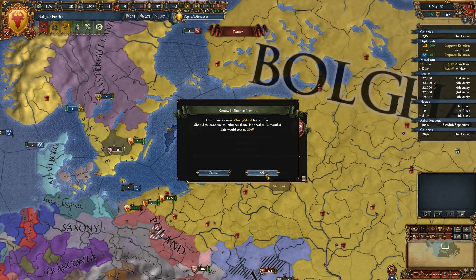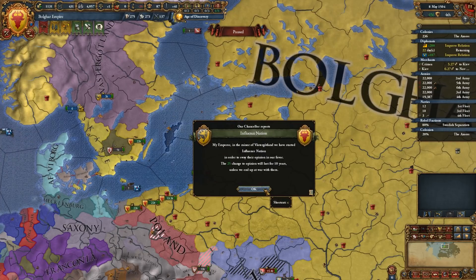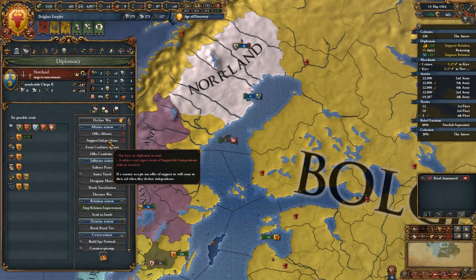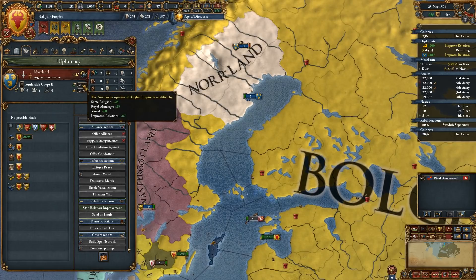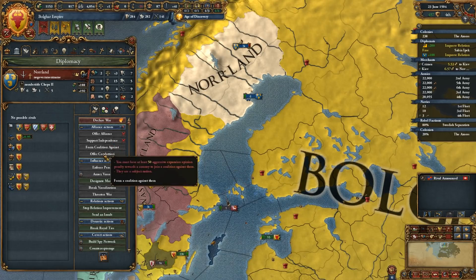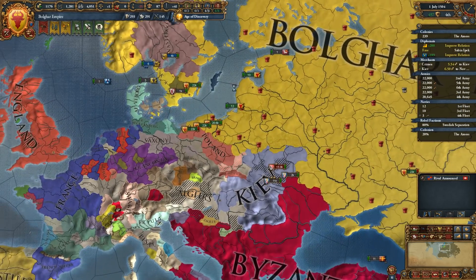Our influence of Vastor Gotland has expired. We are improving relations with them. We need two more points to be able to annex them, which I want to do. I'm going to finally annex them completely.